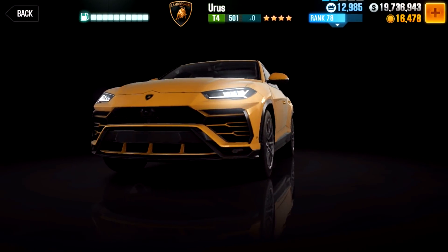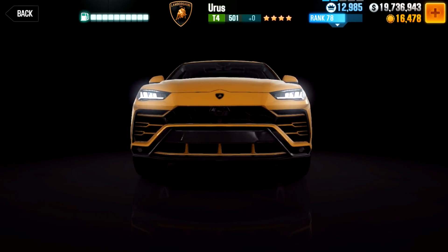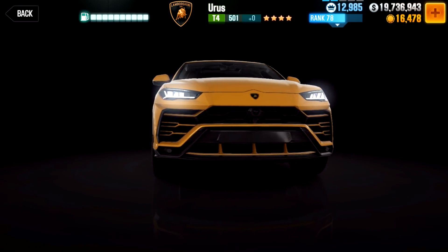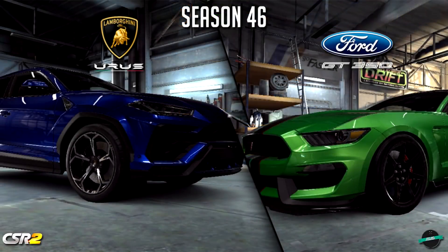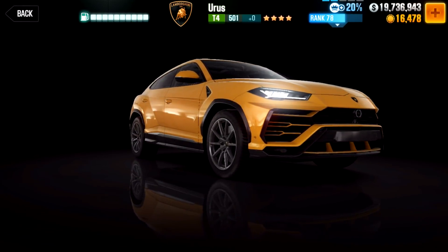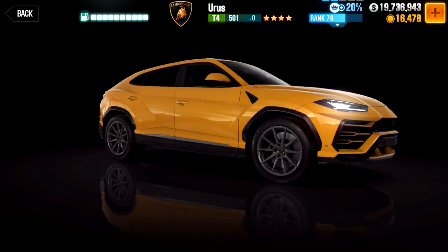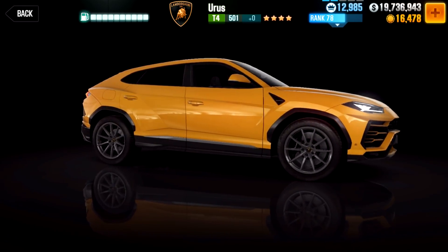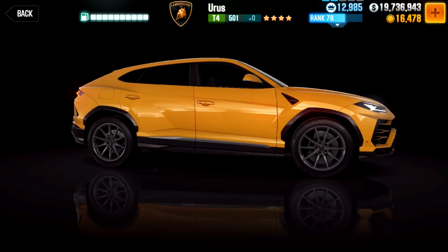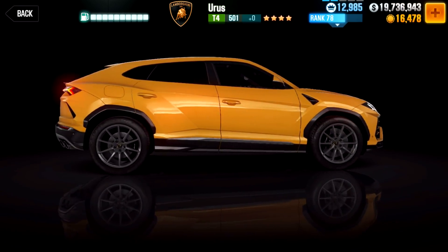Now the prestige car: the Lamborghini Urus. It was released last year during the Geneva Auto Show period, revealed alongside the Lamborghini Huracan Performante Spyder back in season 46 as a milestone prize. I've never really been a big fan of this car, but I've noticed in real life people seem to really enjoy it. It was not the first SUV added to the game, as it came just behind the Jeep Grand Cherokee which was the prestige car two seasons earlier.